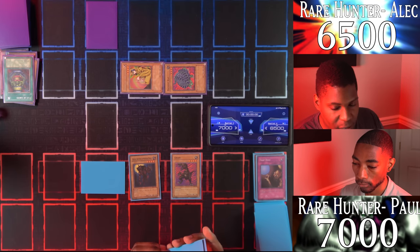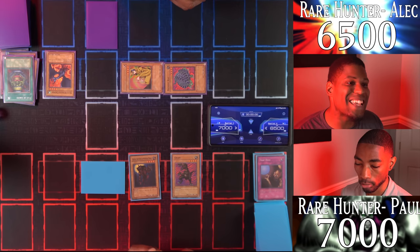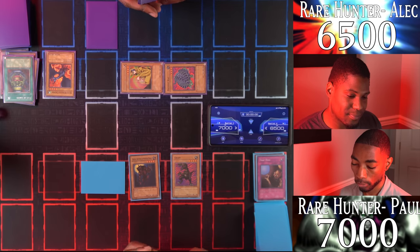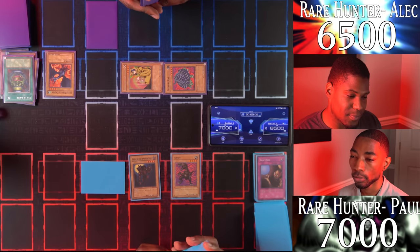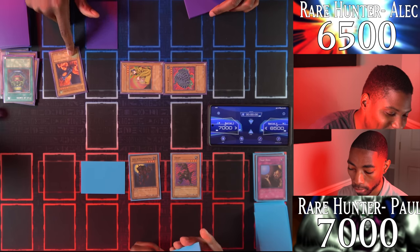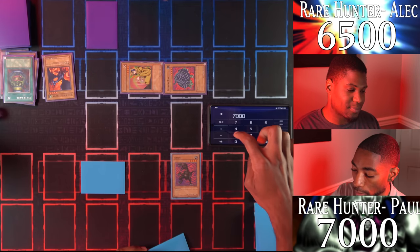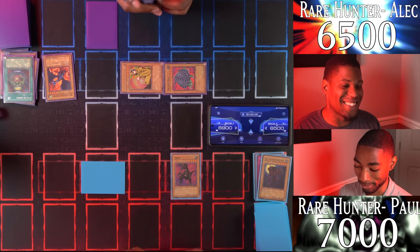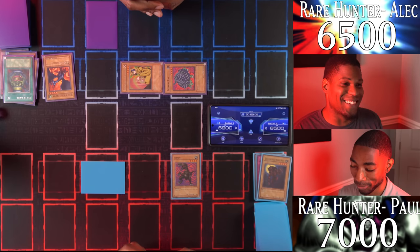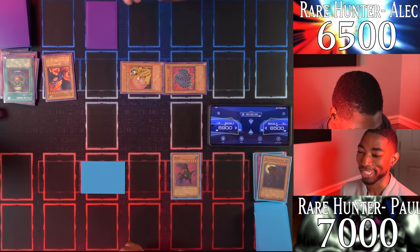I draw and Normal Summon my Blue-Winged Crown with 1600 attack. Enter battle — Blue-Winged Crown, attack his so-called King. My King of Mythical Beasts is destroyed — I take 100, leaving me at 6900. Nice. We both seriously need help. I'll end my turn.